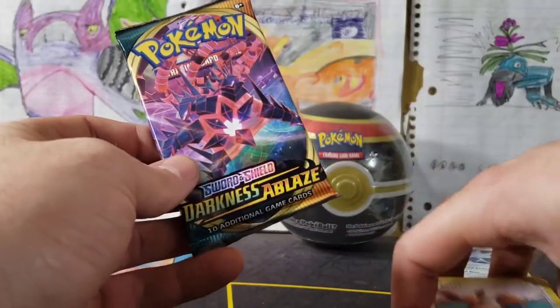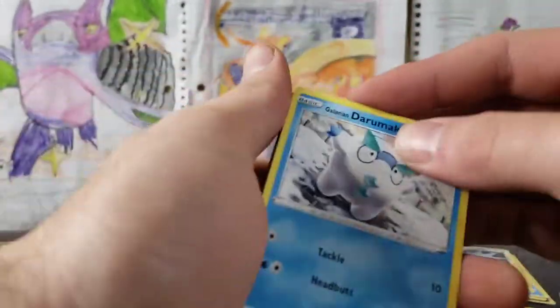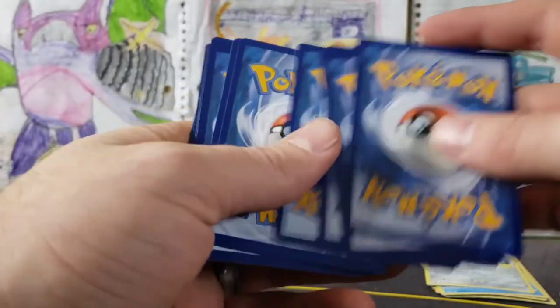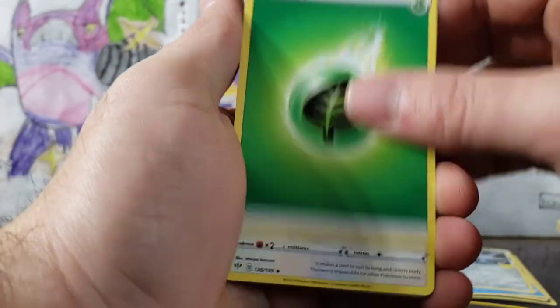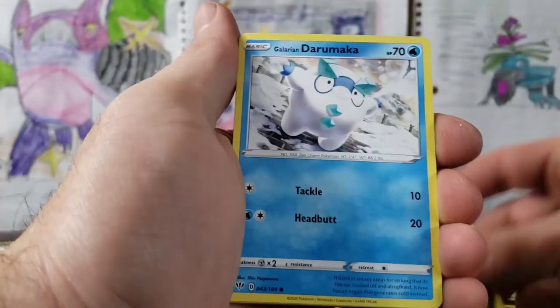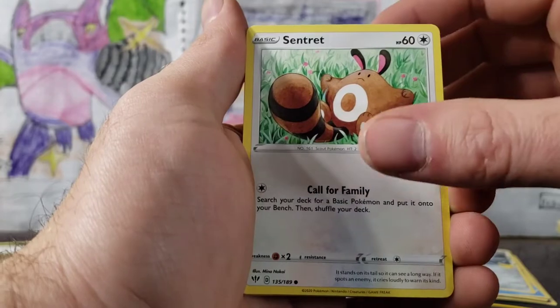Darkness Ablaze — we're about to set the world on fire, going for Charizard. I have not pulled the Charizard VMAX from this set yet — we do have one, but my son pulled it. We've got our Grass Energy, Ferrothorn, Eldegoss, Darumaka — wow, that's actually a really beautiful card — Rowlet.